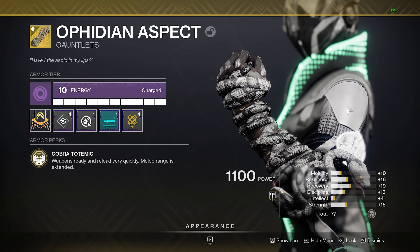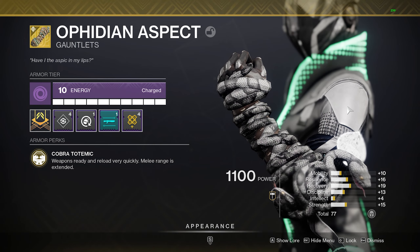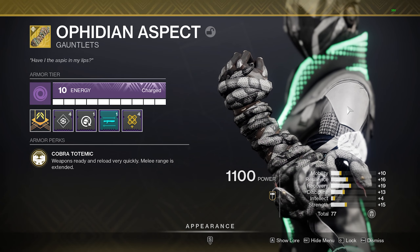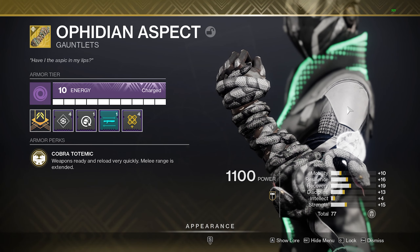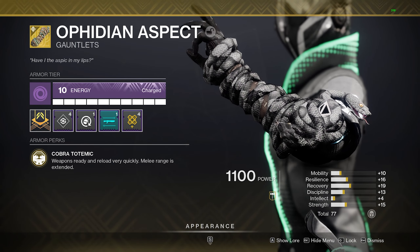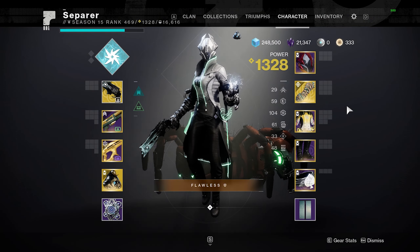As of the December 7th update, warlocks are going to have their melee range reduced and their speed upgraded, so you'll finally be able to win those melee battles against hunters and titans. The melee range being extended means you're going to get the first melee from just a little bit farther, making it even more competitive. So this top tier exotic just got a pretty decent ghost buff.